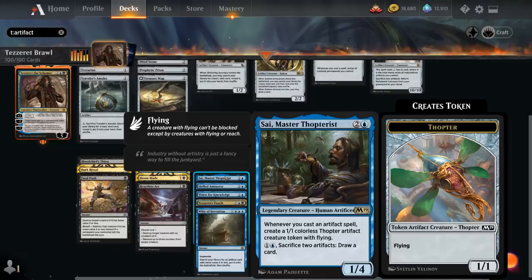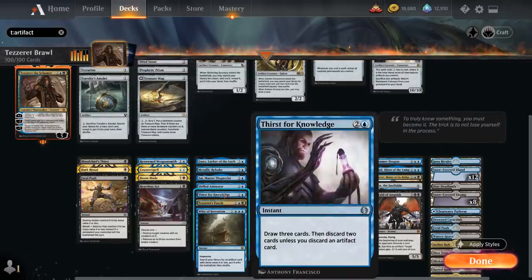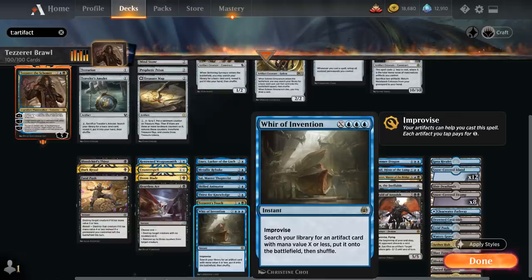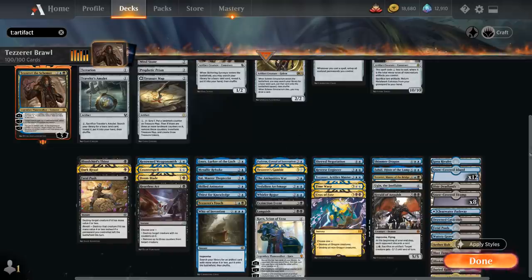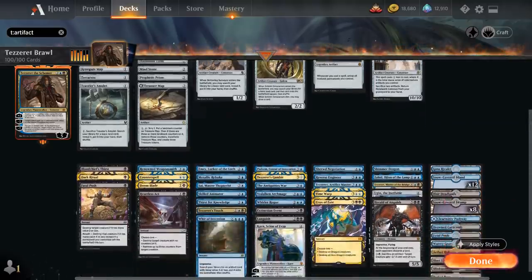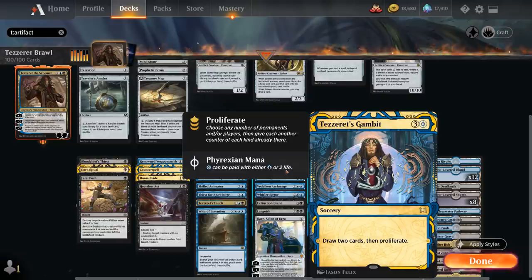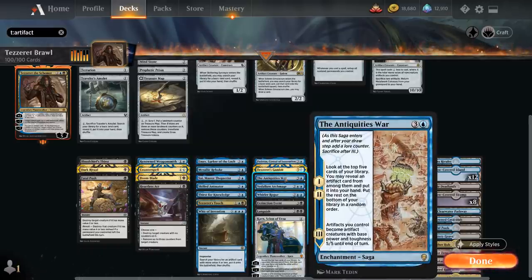Metallic Rebuke can potentially cost a single blue if we tap two artifacts for improvise to counter a spell unless its controller pays three generic. Sai, Master Thopterist generates 1/1 Thopters whenever we cast an artifact spell and can sacrifice two artifacts to draw a card. Skilled Animator and Tezzeret's Touch can turn one of our artifacts into a 5/5 creature. Thirst for Knowledge draws three and discards two unless we discard an artifact. Whir of Invention is an improvised tutor that finds an artifact with mana value X or less and puts it directly onto the battlefield, great for assembling combos like Paradox Engine plus Mystic Forge or finding Bolas's Citadel.